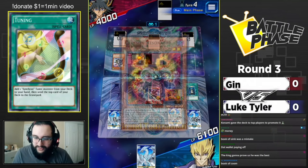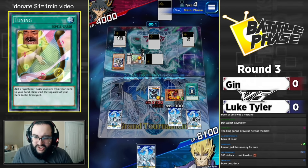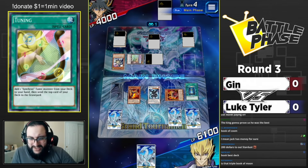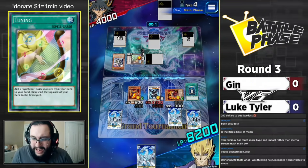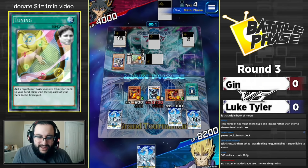Crimson Resonator activates its effect to summon from the deck, brings out the Red Resonator. Red Resonator gains even more life points. Jack has over double the life points that Jen has right now.